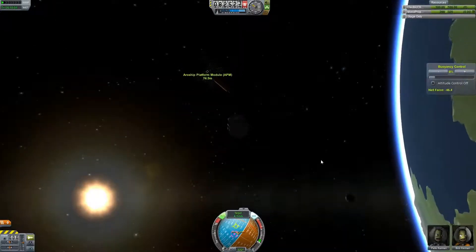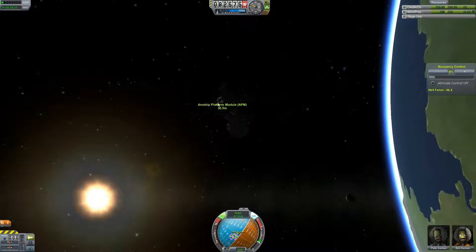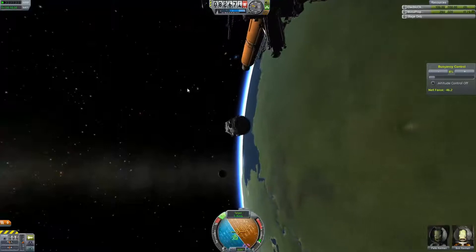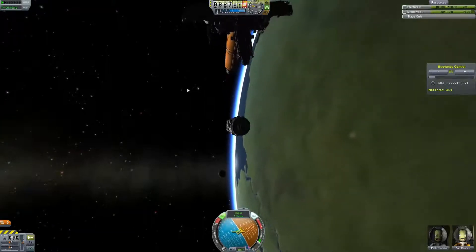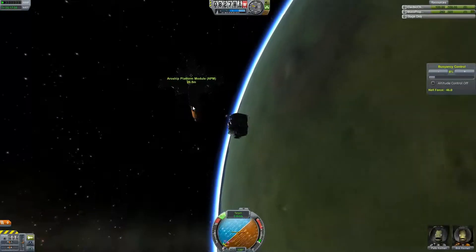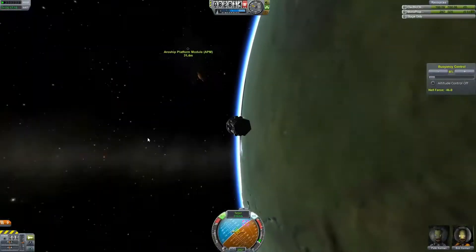The RCS systems would fire randomly, the ship would swerve off to the side and go into a weird roll for no apparent reason. Long story short, it was really crap, and I took great pleasure in dropping it into the sea and building a half-decent tug, which I proceeded to dock to the platform.